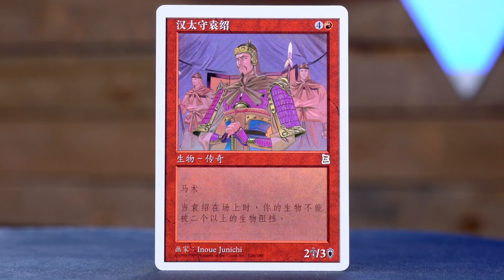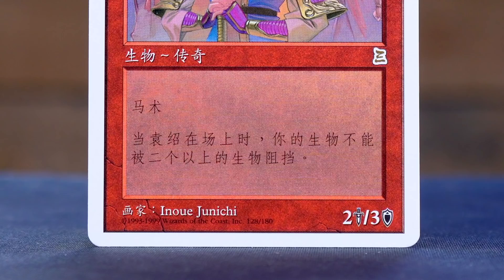Next we have — I don't know this — ooh, this could be a legendary creature. There were a lot of legendary creatures in this set. It's four and a red for a 2/3 creature with some kind of keyword ability, and then a different ability that does something else. It's Yuan Shao, the Indecisive. He's got horsemanship. He's legendary too, isn't he? And each of your creatures can't be blocked by more than one creature. It says each of your creatures can't be blocked by more than one creature as long as he is in play, but we sort of take that as read these days — it's probably just a static ability now. So, 2/3 with horsemanship for five, but they can't multi-block you.